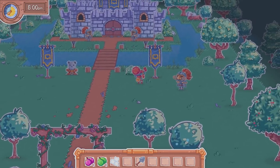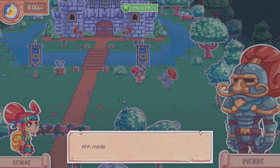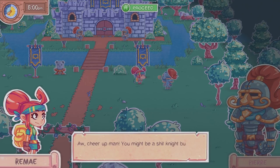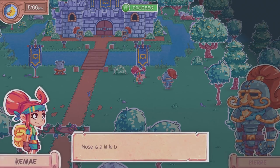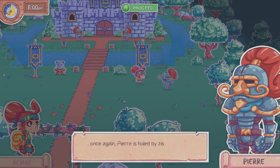Oh, the kingdom! It's this guy again. Hey Pierre, what's up? 'Ah mademoiselle, I'm afraid that is not possible — King Roland has revoked Pierre's knightship, how you say, constantly surrendering to the slightest discomfort.' Oh, cheer up man. You might be a bad knight but you're a pretty cool dude in my book. 'Ah mercy, mercy. Pierre's nose is a little big but other than that, pretty great — once again foiled by this gargantuan snout!'